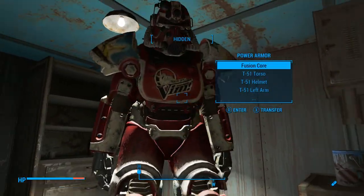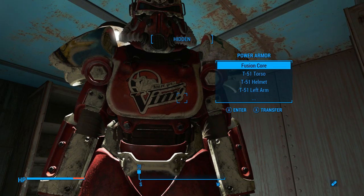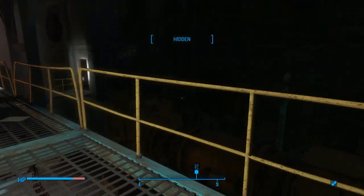We can go ahead and take a look at that paint job. Yes, you've got Vim. I think this is something new they've constructed — I've never heard of Vim in the entirety of the Fallout universe before. We're going to take the fusion core and leave everything else, because I've got more than enough power armor and I never use it.